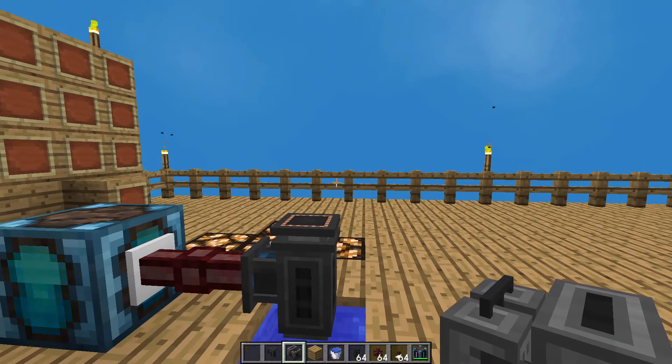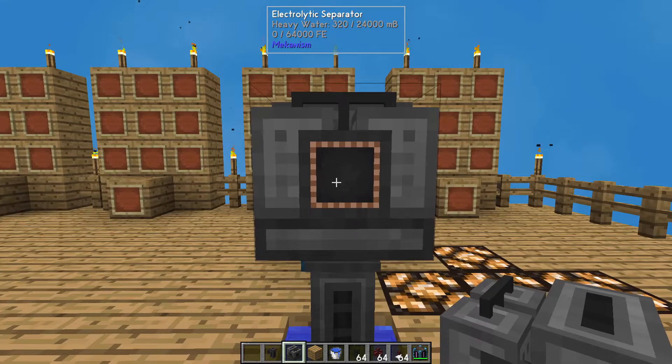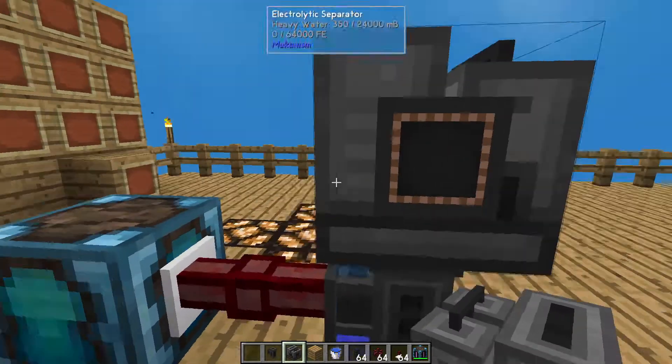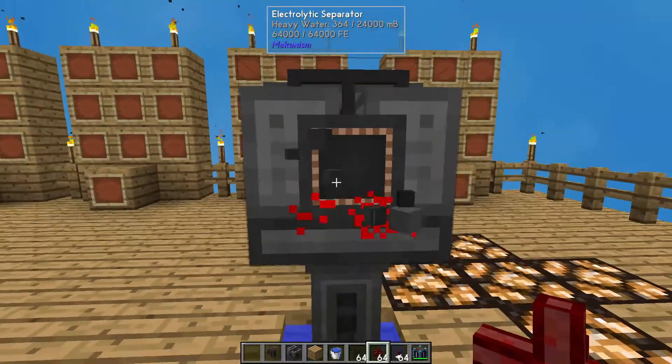The next component is our electrolytic separator. We're just going to set it right on top. The electrolytic separator literally takes water and separates it into two different things. We go ahead and provide it some power, and the heavy water is already coming in and it's creating two different things: deuterium on the left, which is what we're here for, and oxygen, which can also be useful in other builds. In this build we don't need oxygen, so we're going to switch it from idle to either dumping excess — which will fill the tank and then disappear — or just dumping, which keeps it empty. Dumping is usually better unless you need the oxygen for something specific.